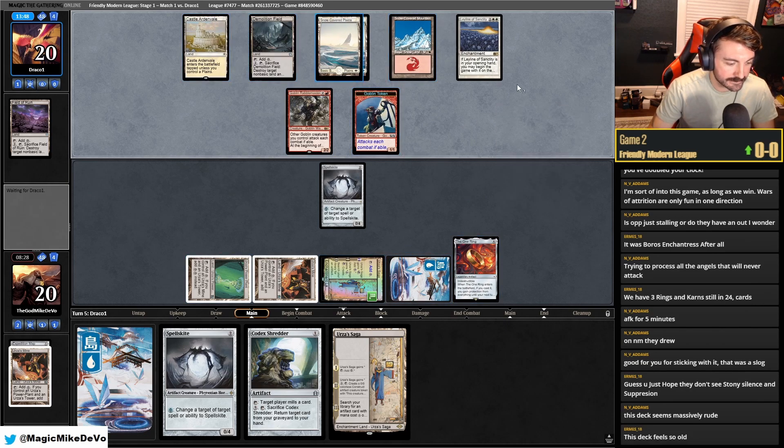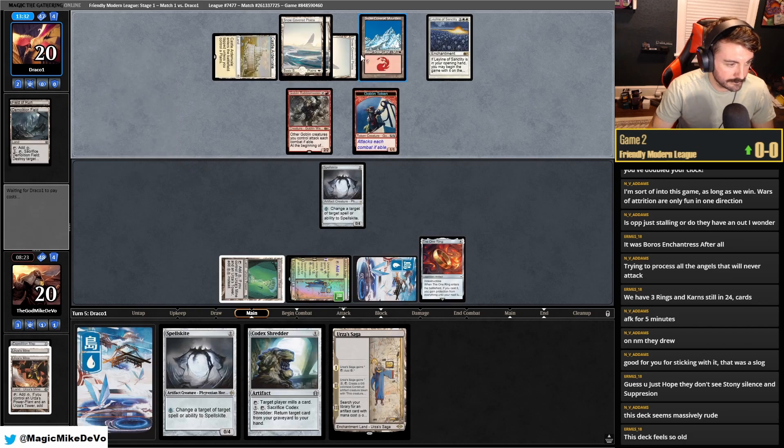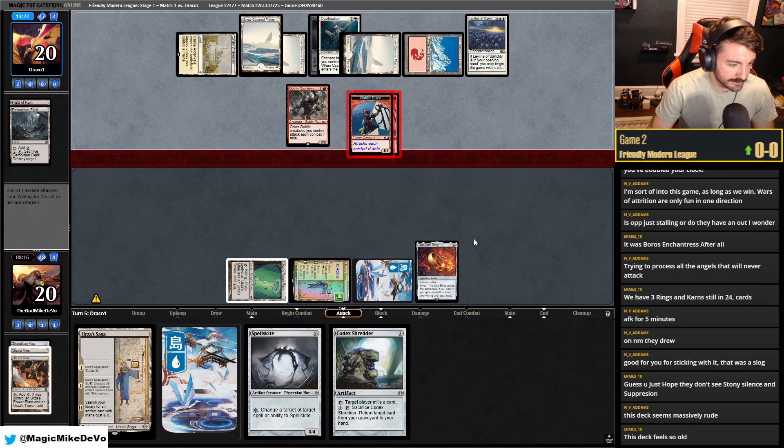Now they're going to demo our Saga. This is like the OG sun and moon prison-y. They took out Mine instead of Saga, which is fine with us. They have Ossification. I guess Bridge is nice now and we don't take any damage at least. We're going to have to be aggressive here and just draw.